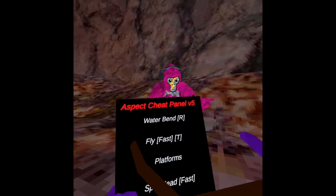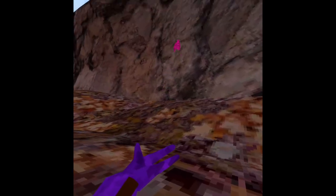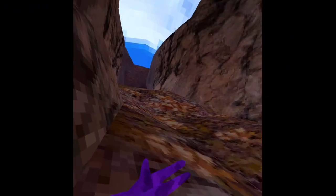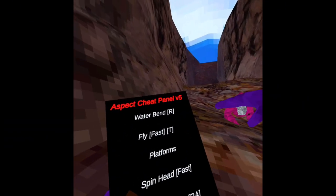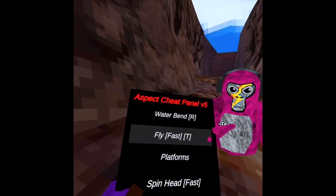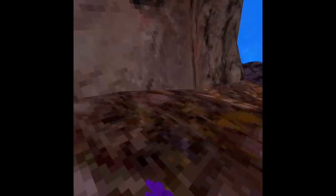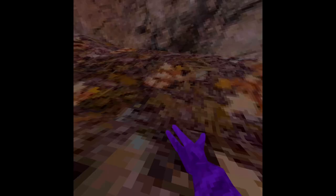This is the Aspect Cheap Panel V5. You have one waterbend — you click on your grip. No one else can see or hear that right now but they're planning on fixing that, which is going to be kind of annoying. You click fly, which is really fast — so much better than the last one. You click A on your right controller if you're on Oculus and you just look up wherever you want to fly to. It's a lot better than the old one — really fast and accurate since you just look up where you want to go.